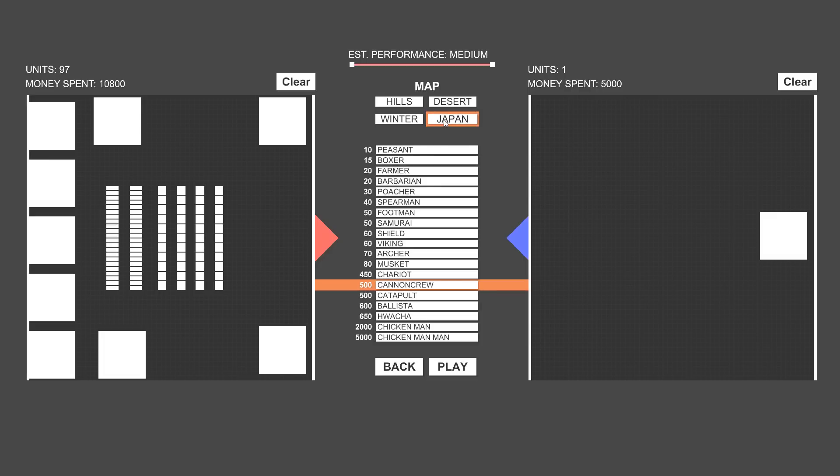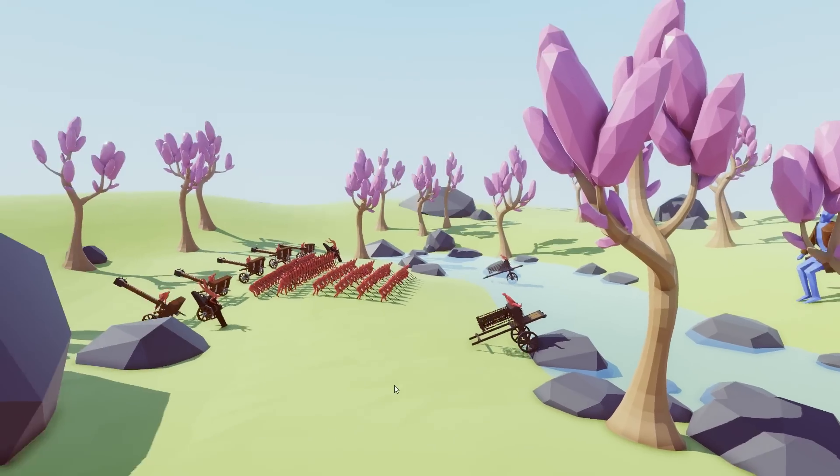We're probably going to be playing mostly in Japan, but I want to try out the other maps too. The front ones are Huachas, and we're going to see what the Huachas can do. You guys suggested putting the Huachas way in the front, so let's bring them up. We've got Samurai in here, muskets in the back, archers in the front, cannonballs, and then the back row is ballistas. I really want to see how this goes.